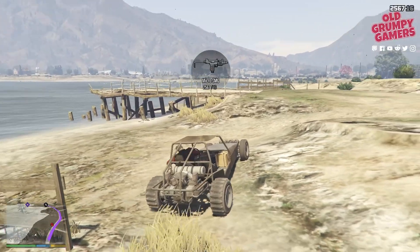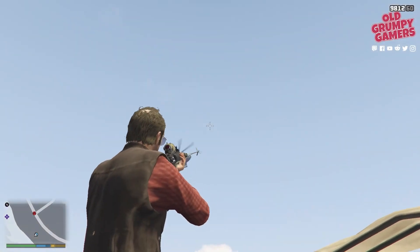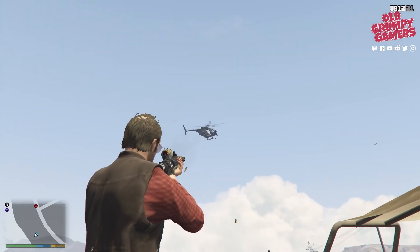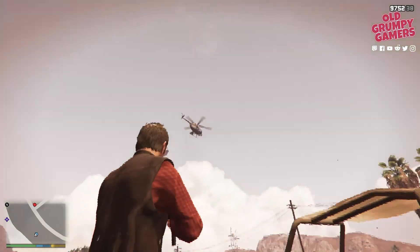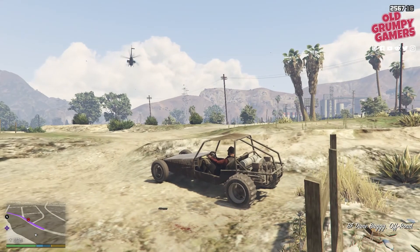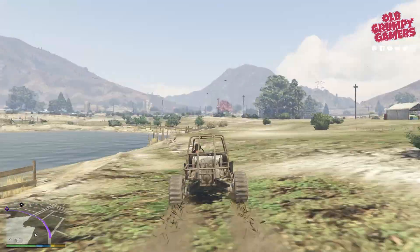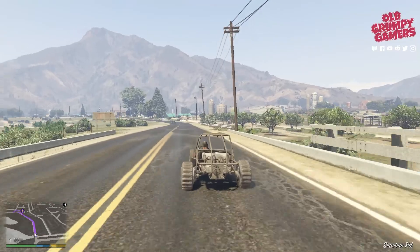There's a chopper — let's jump out and take care of that. Aim at the tail for the chopper; that'll make it drop much much quicker than trying to take out anything other than the pilot. And they're down. So we'll stick to the foreshore again and just jump back on the road as we come up to the bridge. There we are — now we can just head on back to the airfield.